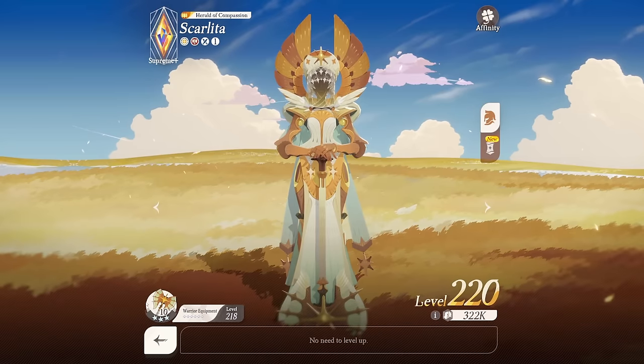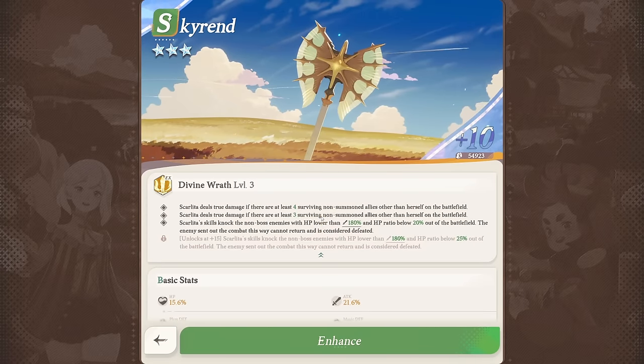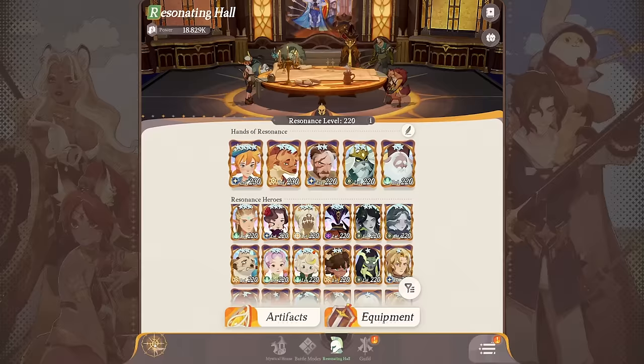Fourth Scalita - very very great. We got the weapon to plus 10, and that is important. This weapon is actually insane. The basic effect: you deal true damage if there are four surviving non-summon allies on the battlefield. True damage in general is very very good - helps deal damage even against high-defense heroes. Upgrade to plus five and it lowers to three surviving non-summon allies. Then you get the crazy one - the haymaker: Scalita's skills knock non-boss enemies with HP lower than 180% HP ratio below 20% off the battlefield. The enemy sent out this way cannot return and is considered defeated.